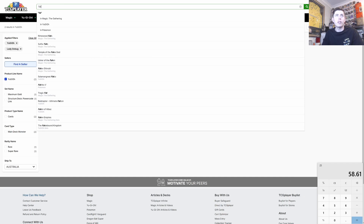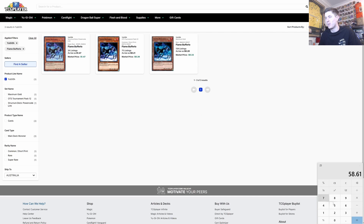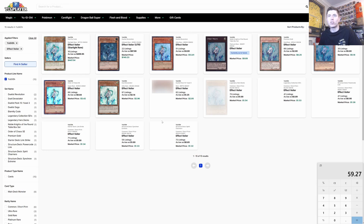Flame Buffalo — we'll say it funny to mess with people — is $0.33 each, so two copies at $0.66, plus $0.66. Two Flame Buffalo go into the main deck. Next we look at Effect Veiler for generic cheap hand traps. At $1.32 each, a playset is $5.28 — wait, $3.96 — so plus $3.96. Playset of Effect Veiler moves to the side deck for now.